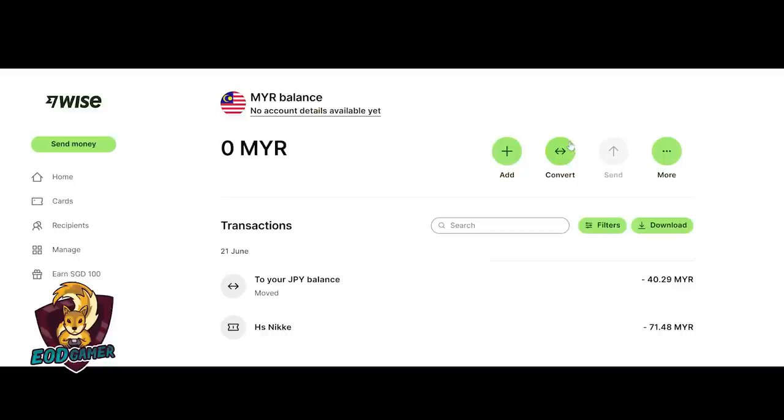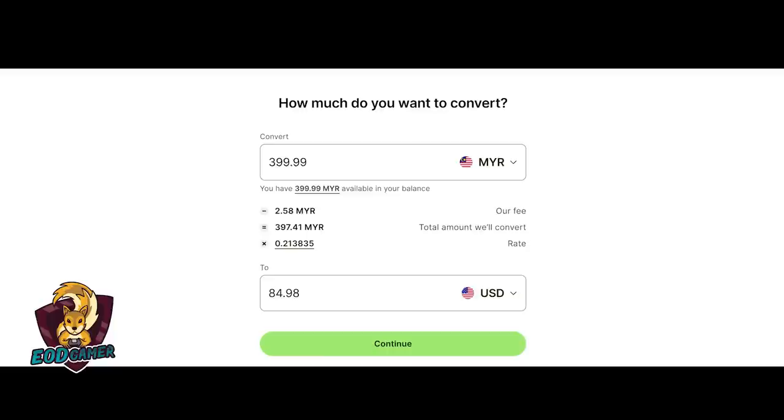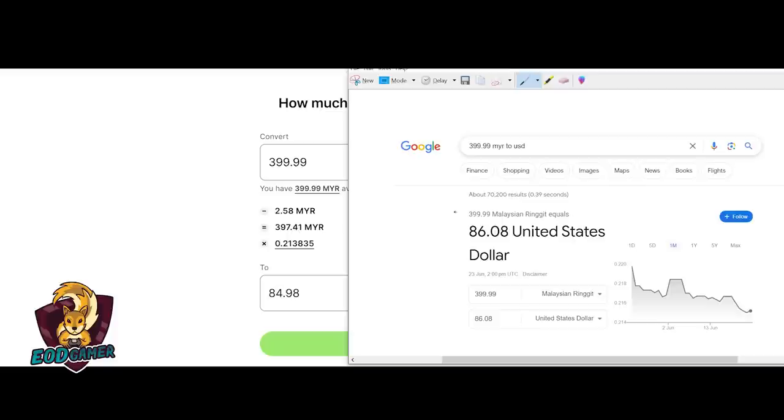So now very quickly I just topped up the amount in my Wise card — I have almost 400 Malaysian Ringgit. We can see that if I take all of this and convert it back to US dollars, I'll actually be getting the market rates that we are seeing on Google Finance. I'll open up Google Finance again and search 399.99 Malaysian Ringgit to US dollars — this is directly from Google. Let me just take a screenshot real quick. As we can see, taking this from Google Finance, it's pretty much the same, almost exactly what we are getting.